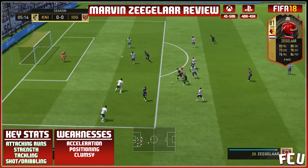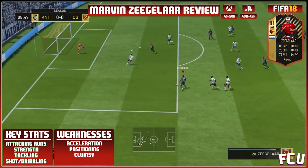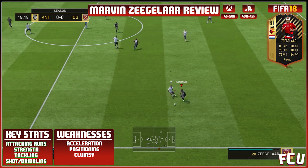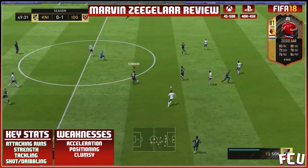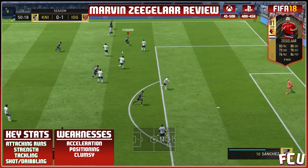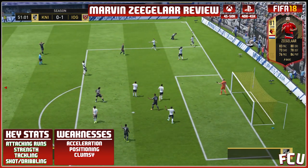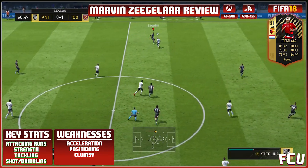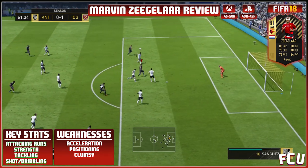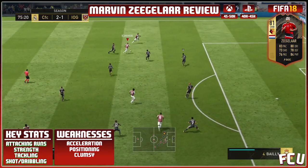Now that we've talked about his attacking runs, strength, and tackling, it's time to get to his shooting and dribbling, which were both really great. He got forward a ton with those great attacking runs and was able to get a ton of shots away. His dribbling wasn't too high on his card, but he just beat defenders pretty easily and won quite a few fouls. Here you can see him put it all together — just beating the defenders, running through the whole team, and finishing it bottom corner. Absolute banger — that's just what he can do when he's on the ball.